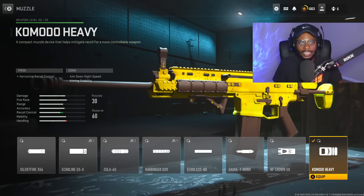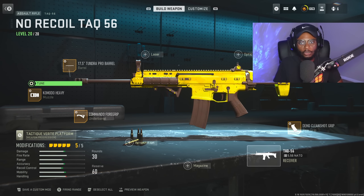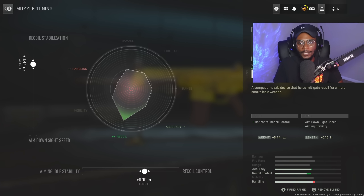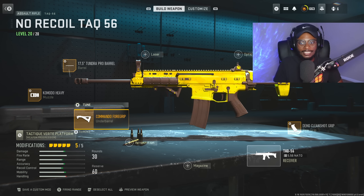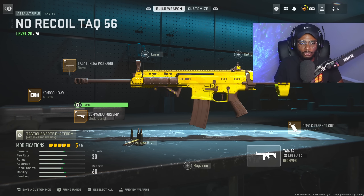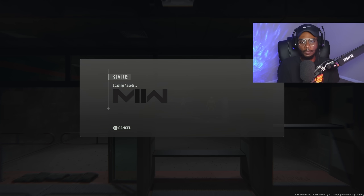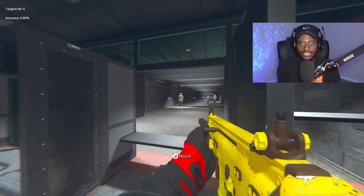Now for the muzzle, we are gonna utilize the Komodo Heavy. You can't go wrong rocking this weapon loud and proud. All we need is that horizontal recoil control to have this weapon literally be a point-and-shoot laser. For the tuning, we are gonna be increasing that recoil control at plus 0.10, and recoil stabilization at plus 0.44. Finally, we are gonna utilize the Commando Foregrip to smooth out that recoil pattern, giving us stability as well as recoil stabilization. For the tuning, don't forget to increase aim walking speed at negative 0.08 and more stabilization at plus 0.59. Once you jump in the firing range, you're gonna be incredibly happy — we have a class setup that has a quick ADS.